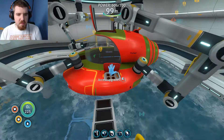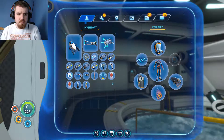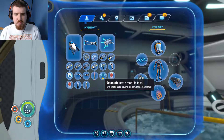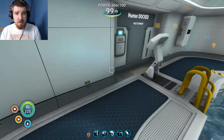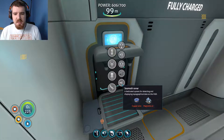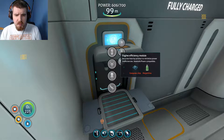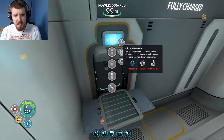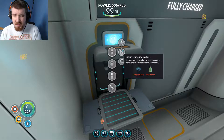Now that we've got Hunter, we need the upgrades. The first thing we need is to improve the Seamoth Depth Module that we picked up from the Aurora. We're also going to need the Sonar, the Power Efficiency Module, and the hull reinforcement. I think we've already got everything we need for that.